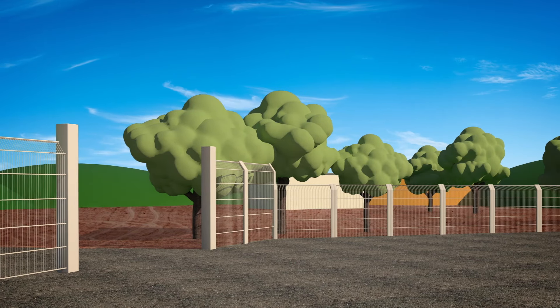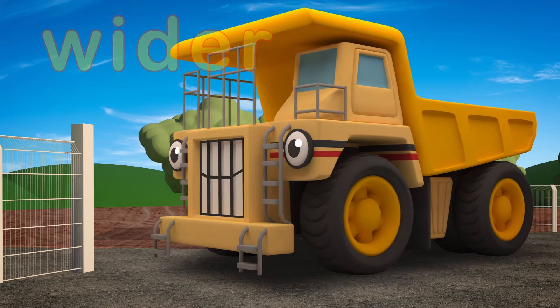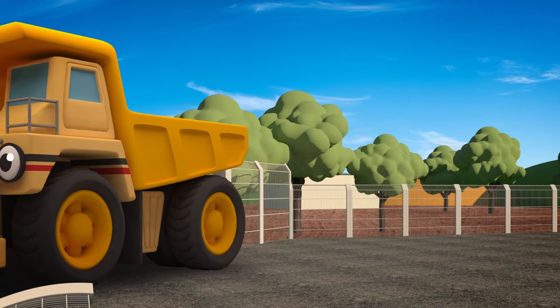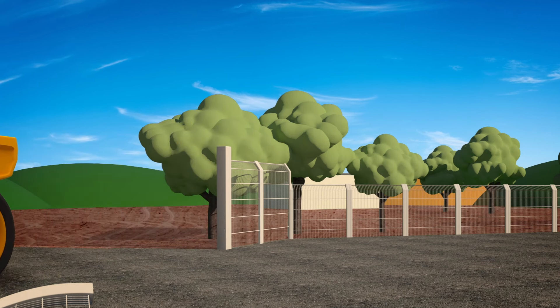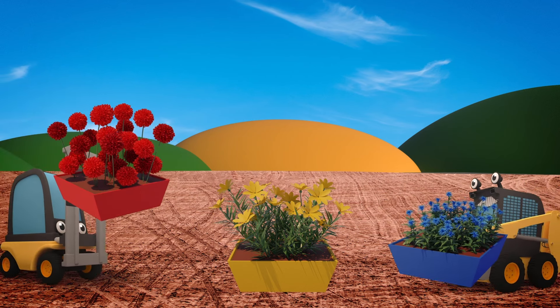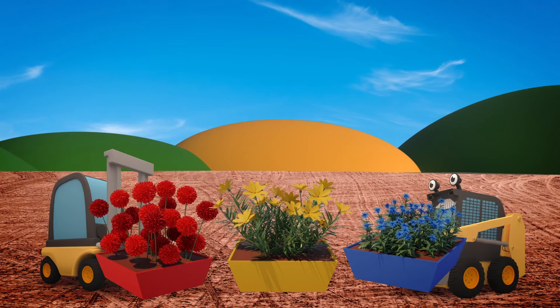The site entrance is wide! But George is much wider! Uh-oh! He's going to knock down the fence! Watch out, George! Oh dear! Florence and Sid are getting the flowers ready to plant in the gardens of the new houses! What pretty flowers!